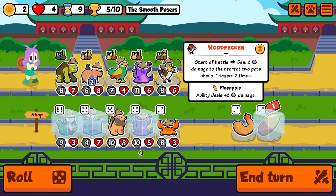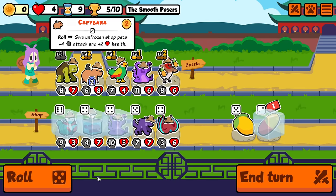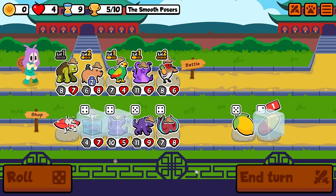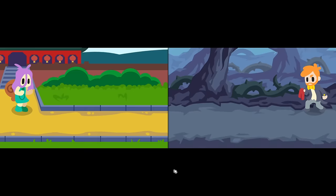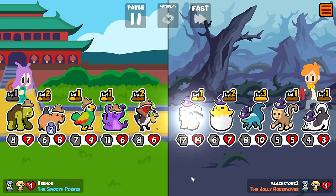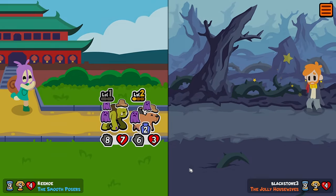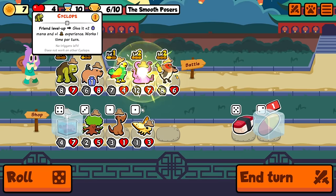Keep rolling, keep rolling. Definitely don't need more capybara — send it. That's going to be pretty good: two 10-damage snipy things. It was still pretty good because the woodpecker managed to get rid of a couple of the wall triggers. Next we're doing this.